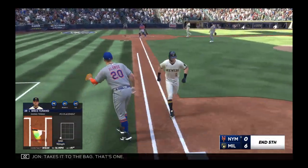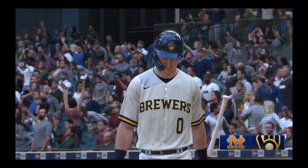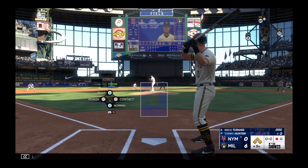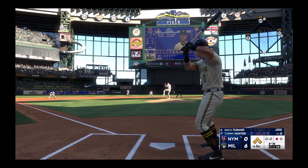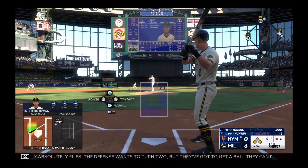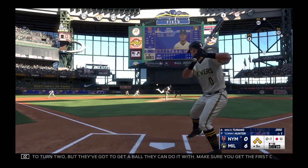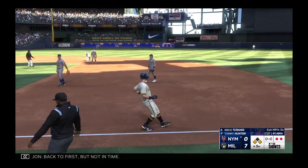Swing and a tapper — takes it to the bag, that's one. Double play, and that'll do it for the unit. This is Bryce Terang — foul ball there. This guy absolutely flies. The defense wants to turn two but they've got to get a ball they can do it with. Make sure you get the first out before you try to rush and get two and end up with nothing. To the right side — there's one, back to first, but not in time.